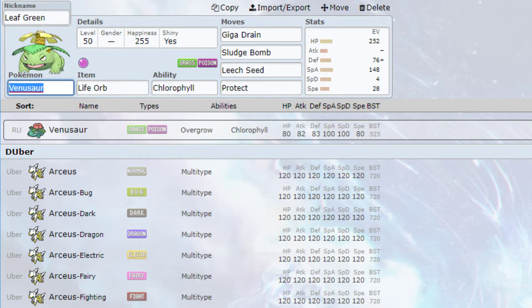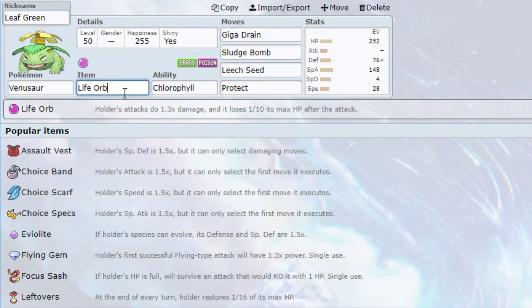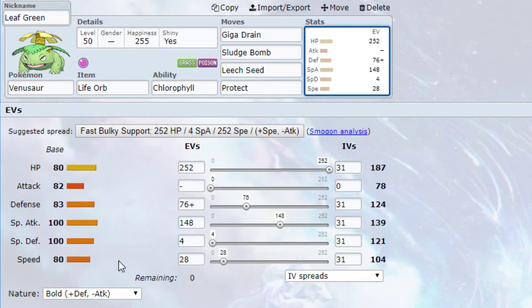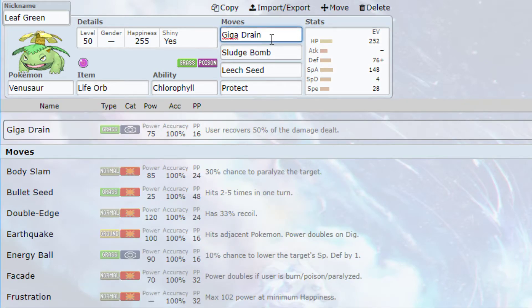I started off with a Charizard/Venusaur core, and for this Venusaur the item I put on is Life Orb. Sometimes I want to use Mega Venusaur, but for this team Life Orb is a good item. Other options include Leftovers or Choice Specs. The main thing for Venusaur is the ability — Chlorophyll. You don't really want to use Venusaur unless you have Charizard Y on your team, because Charizard Y sets up the sun, and as you can see from the ability, Venusaur's speed will be doubled — turning 80 base Speed into 160.